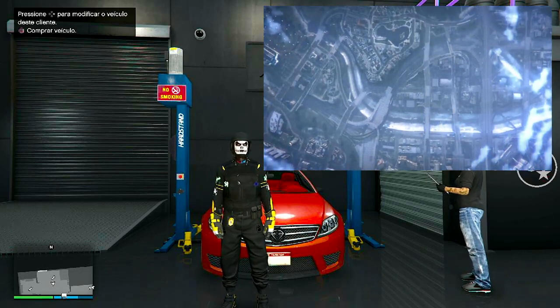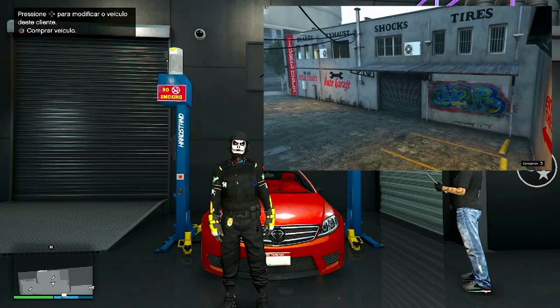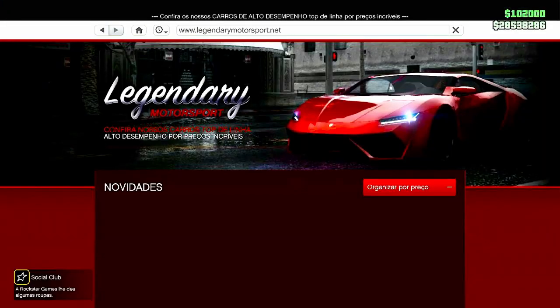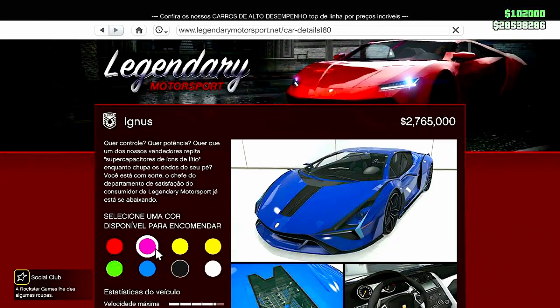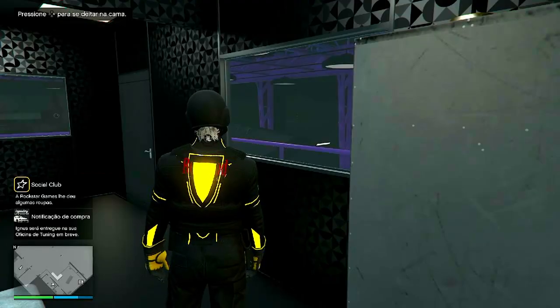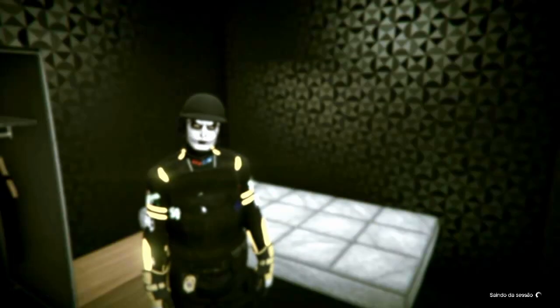Clica nessa arvorezinha, o símbolo do Wi-Fi, clica aí. Espere uns 14 segundos e peça ao amigo ou segundo console para logar. Como no meu caso aqui é o segundo console, eu vou logar a partir de 14 segundos que eu ativei. Dá pra fazer todos os carros das lojas aí do GTA.